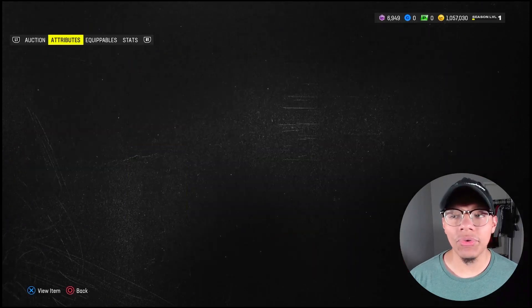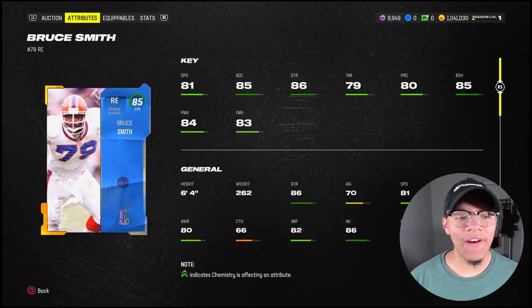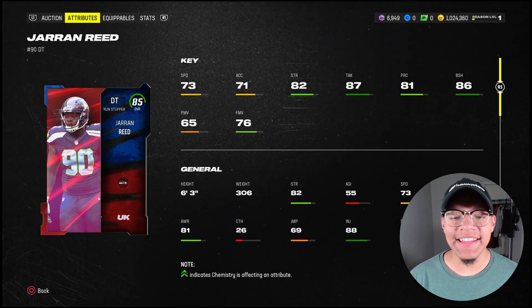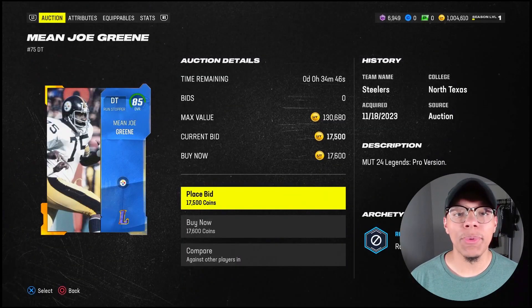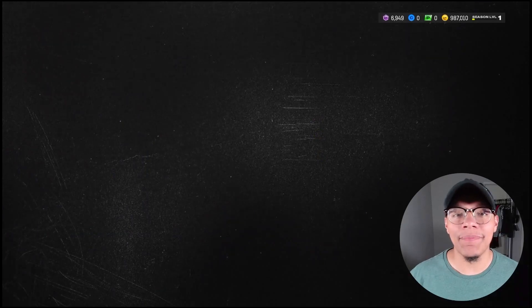Now let's get started on the defense. We do have 357,000 coins to spend — that's exactly what I wanted. We got 84 overall Javon Hargrave for only 16k. At right end, 85 Bruce Smith with 84 power move, 85 block shedding, and 81 speed — very good card. Our defensive tackle one is 85 overall with 86 block shedding, 6'3", 306 pounds — a massive human being. D-tackle two was supposed to be Jalen Carter but his card is double the price it should be, so we got Mean Joe Green: 84 block shedding, 85 power move. He should be able to provide a little pass rush.